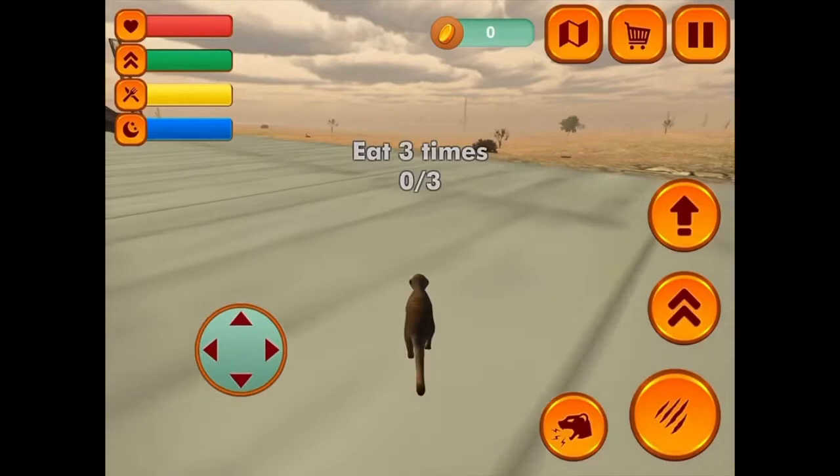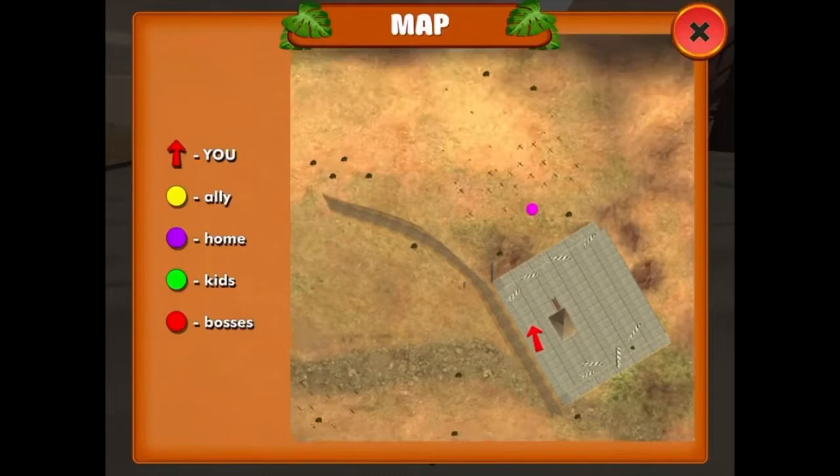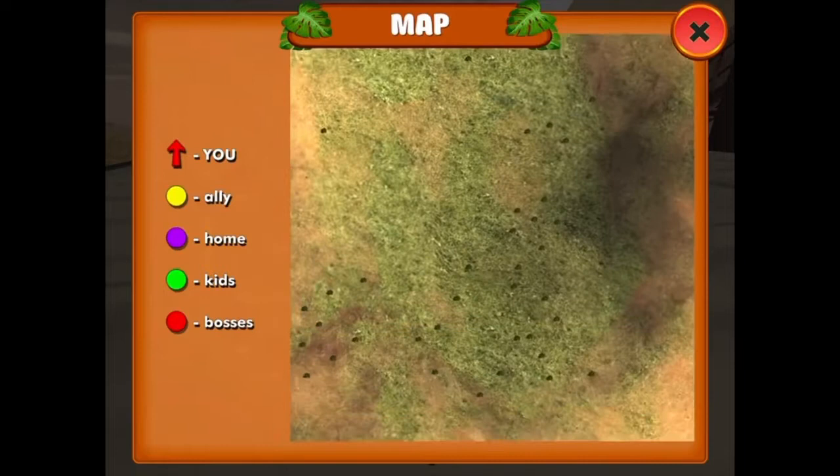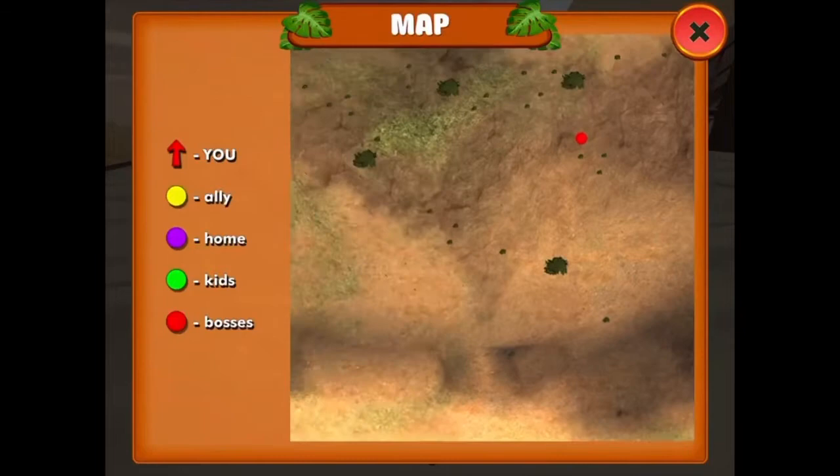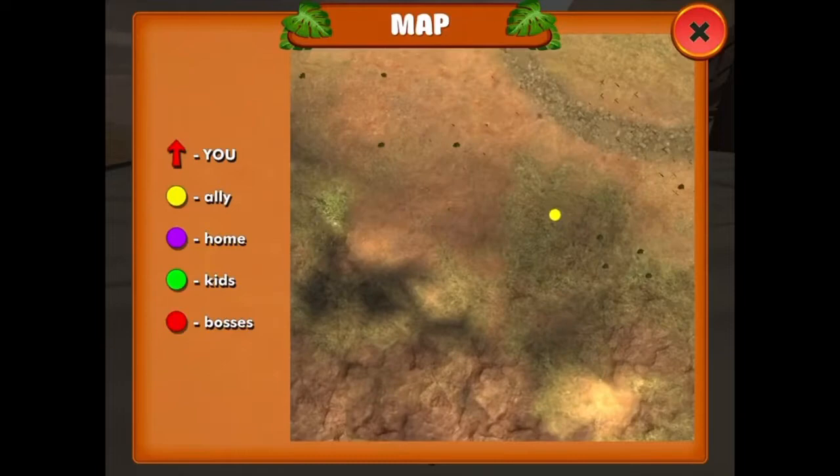So I'm a baby meerkat at the moment. Let me just show you the map — this map is huge. It took me forever to navigate because it is humongous and there's so much to do. You can get ally meerkats, you can have babies, you can fight animals and eat them and stuff.